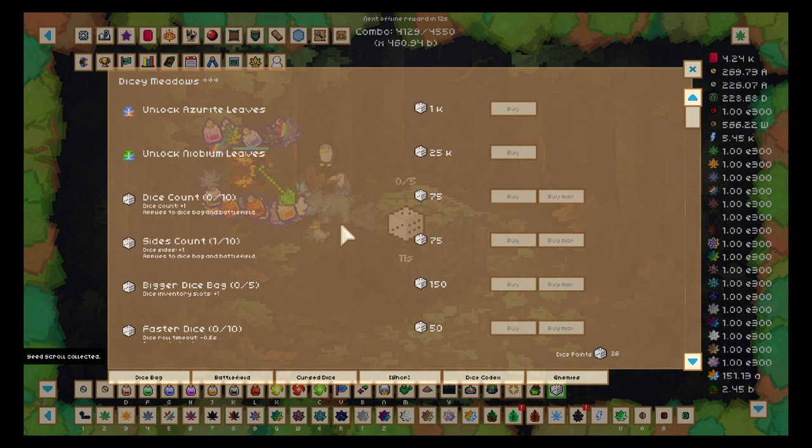I've now got 4.34k gems — what do I buy? Everything is so expensive. Norby reminded me to check the tabs, and of course you forget so much when you stop playing. There's all sorts of stuff I can buy now. You can pause or rewind to read them, but I need a lot of gems, so I'll do trading.